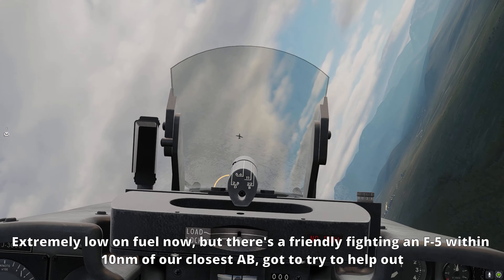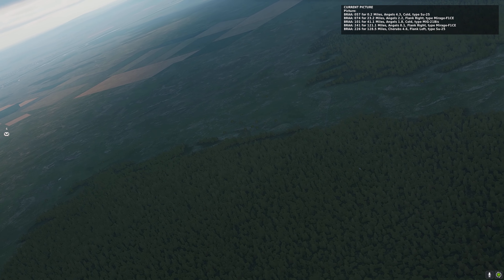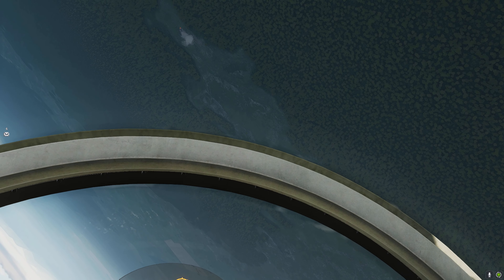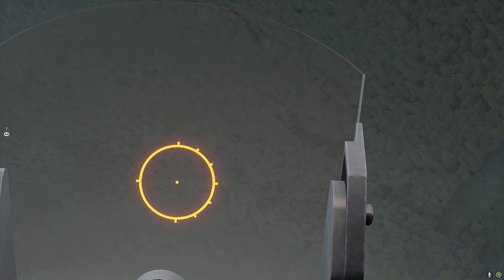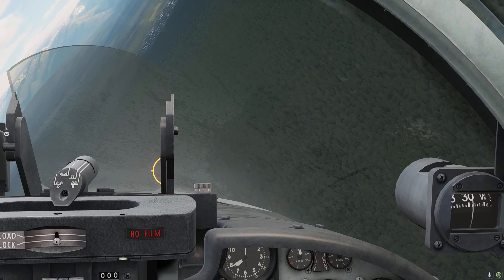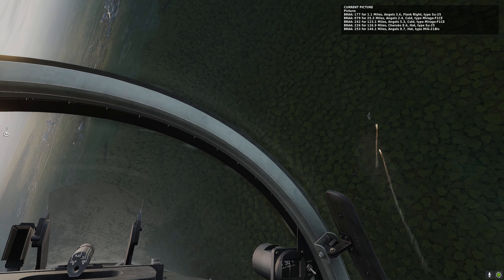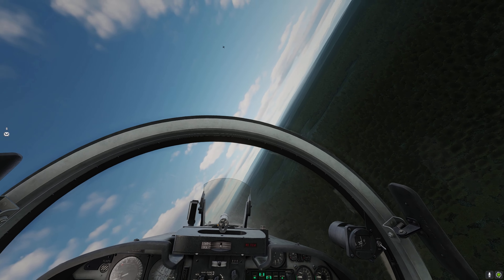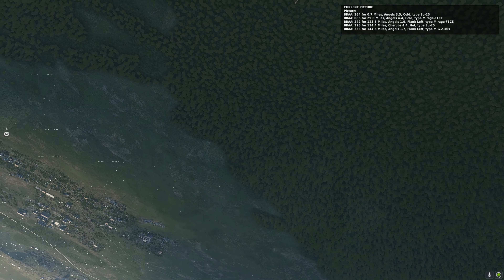My fuel state is now really really bad — I'm on fumes, I'm on the deck, low speed, looking to land — and then a friendly F-5 and a frogfoot are within like six miles of me. I think, well, I'm going to have to help this guy out because he just saved me from the MiG-19, even though I'm really not in a position to do it. Whilst he keeps the frogfoot busy turning on the deck, I just boom and zoom — I climb up and try to cut his turn at an angle that will give me a shot. Because he's continually turn-fighting with the F-5 it's very difficult; I'm sort of having to guess where he's going to reverse his turn based on where the friendly is.